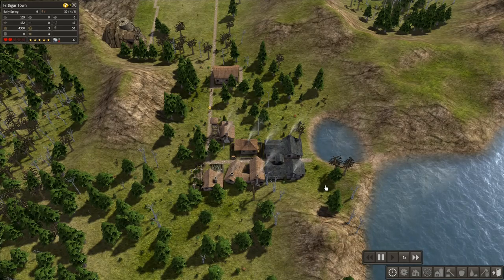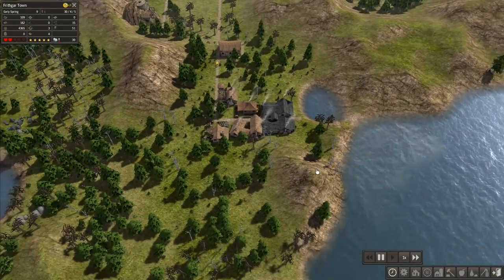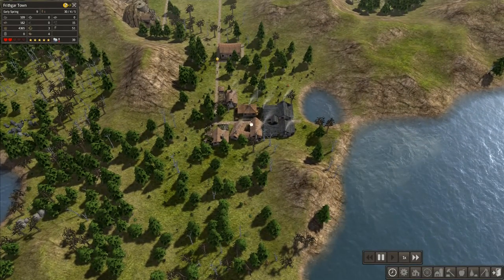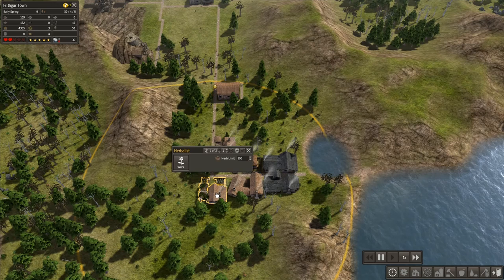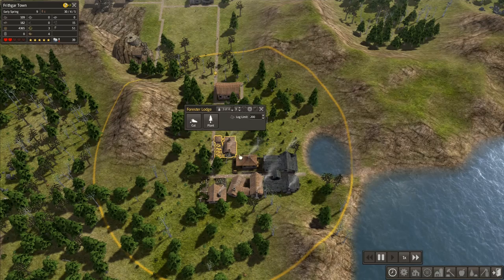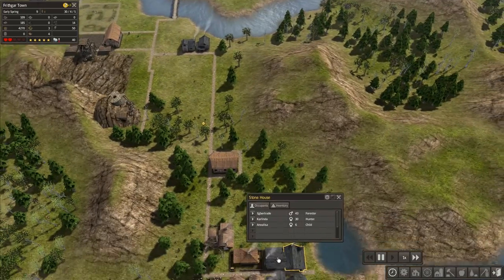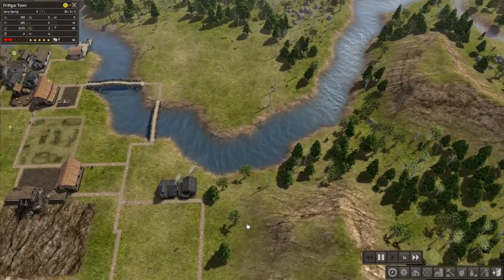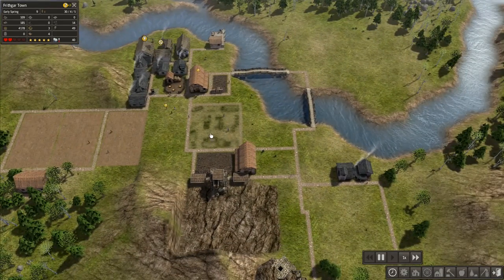Hey folks, it's Frithgar here. Welcome back to Banished. Just a quick recap on what we were doing and what our plans were. We've built a new radial arm out here where we've got a herbalist, a hunting cabin, a storage barn, a forester's lodge, and a gatherer's hut. We've got four houses down here as well in order to house all the people working there.